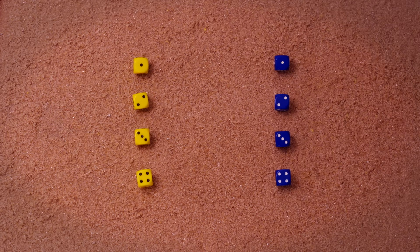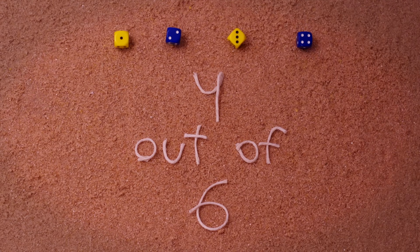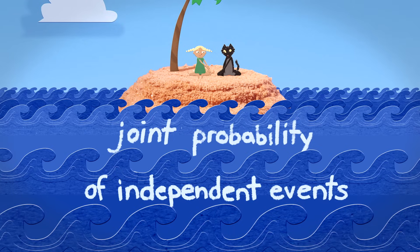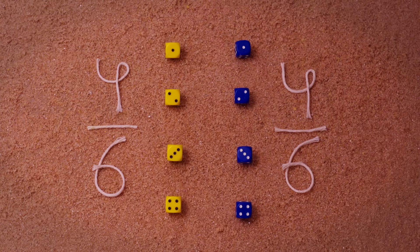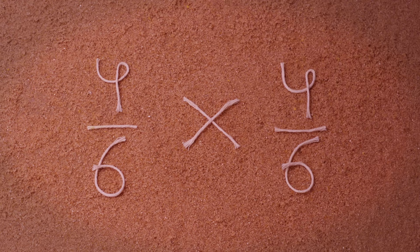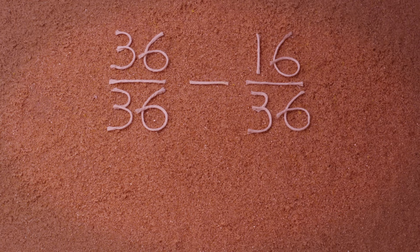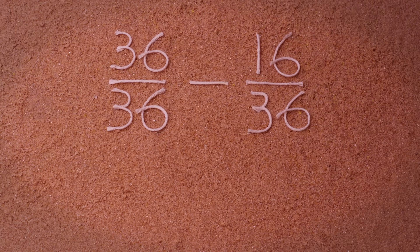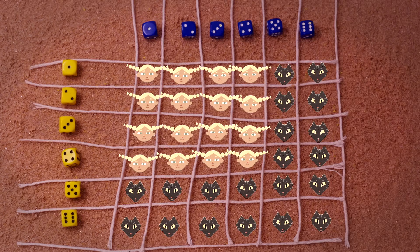You could think about it this way, too. The only way player 1 can win is if both dice show a 1, 2, 3, or 4. A 5 or 6 would mean a win for player 2. The chance of one die showing 1, 2, 3, or 4 is 4 out of 6. The result of each die roll is independent from the other, and you can calculate the joint probability of independent events by multiplying their probabilities. So the chance of getting a 1, 2, 3, or 4 on both dice is 4 out of 6 times 4 out of 6, or 16 out of 36. Because someone has to win, the chance of player 2 winning is 36 out of 36 minus 16 out of 36, or 20 out of 36. Those are the exact same probabilities we got by making our table.